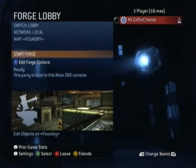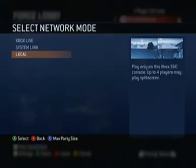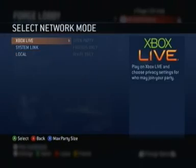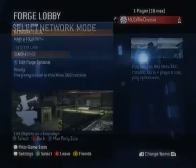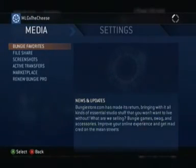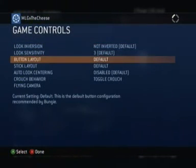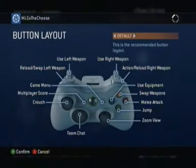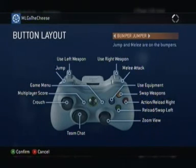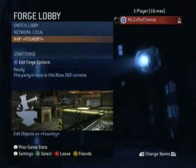There are a few things we have to do before we can actually start. When you're in the lobby, for easiest terms, if you're wanting to do this by yourself, just change the network from Xbox Live or whatever to local. Then press the start button, go over to Settings, Game Controls, go down to Button Layout, change that from Default or whatever you have set to Bumper Jumper. Press A, press B twice to get out of there.